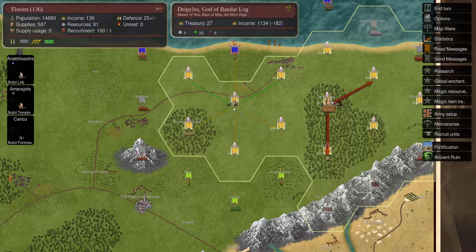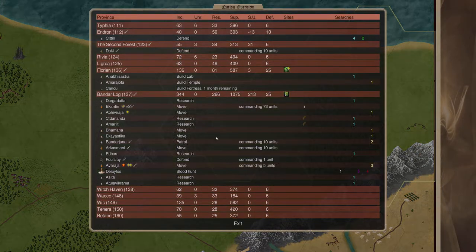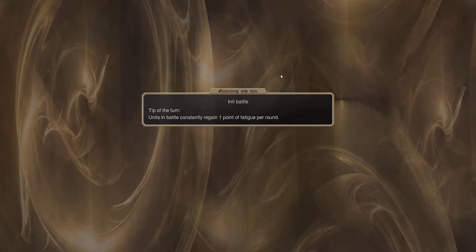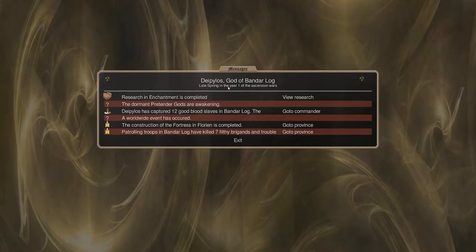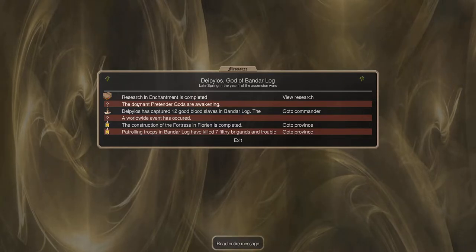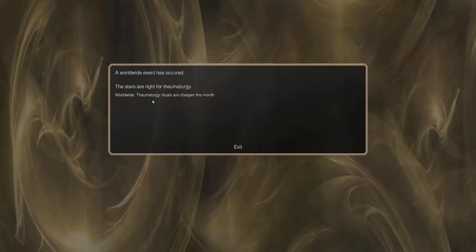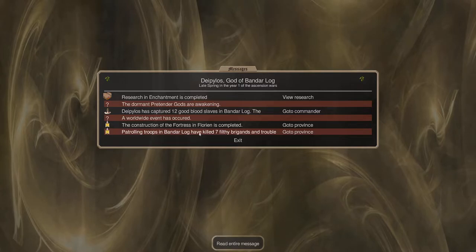We're building the fortress - one more month - and I'll build a lot more after that. I have defense in place. Let's go for the next turn. Hopefully nothing happens. Research: enchantment level three is complete - one level away before we can get the poison ward. The dormant pretender gods are awakening - we don't have to worry about that, we have our pretender. Diplos captured 12 blood slaves - great. A worldwide event: thaumaturgy is still cheaper this month. We get new construction and killed seven filthy brigands.